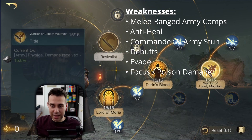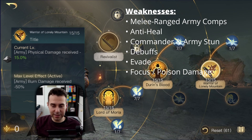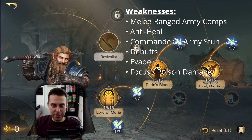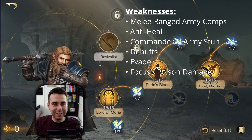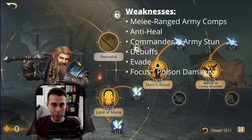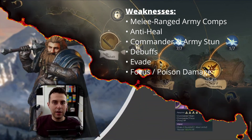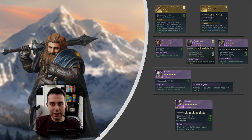The sixth weakness of Retaliate Balin is poison and focus damage. Warrior of Lonely Mountain only provides fire resistance, so no matter how much defensive stats your army has, poison and focus damage will play around that. Commanders such as The Shadow are a strong counter against that.